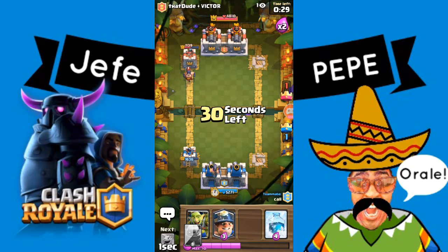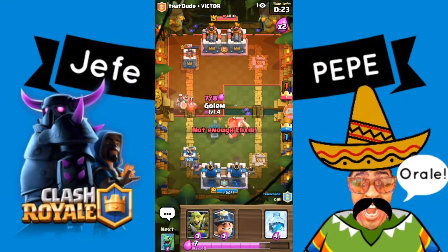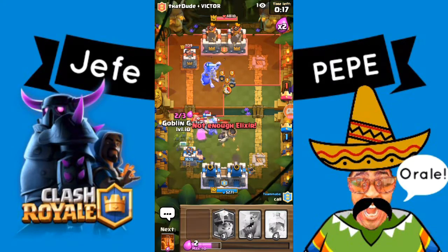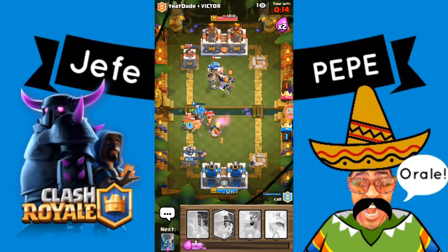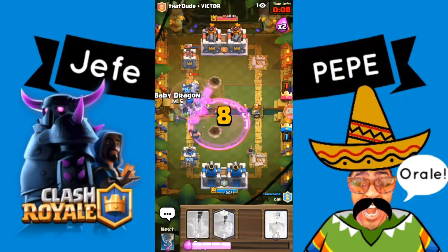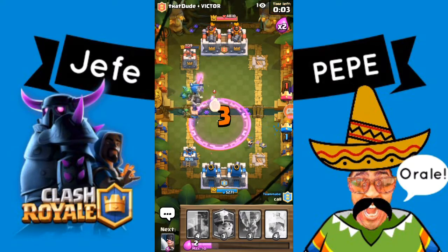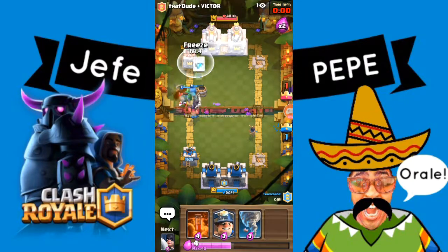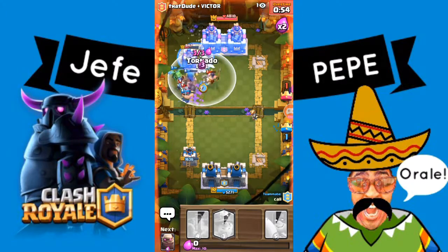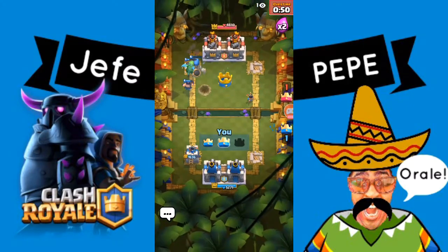I noticed that when you really want the elixir to speed up for you, especially in these moments where they're throwing out all these heavy hitting cards, most of the time the elixir doesn't even do anything — it goes super slow. And all you're doing is just like, I want more cards now. But sometimes the game is a love-hate relationship and they're actually battling out as quick as they possibly can. We just noticed we threw down the same card at the same time — oops. Nevertheless, we came out with two crowns. Let's get it guys.